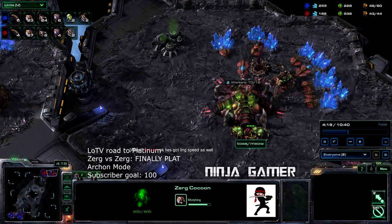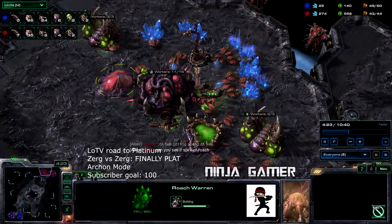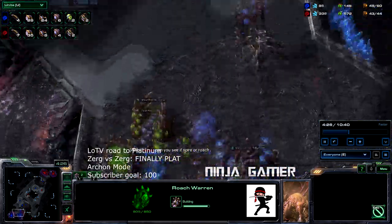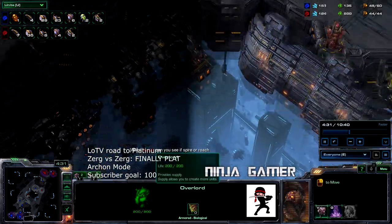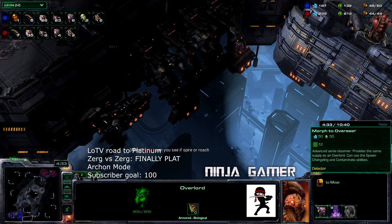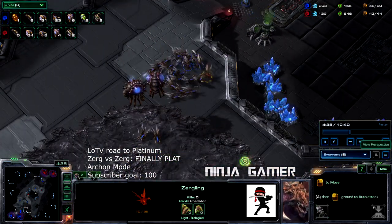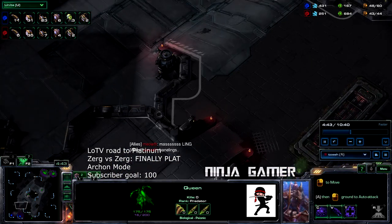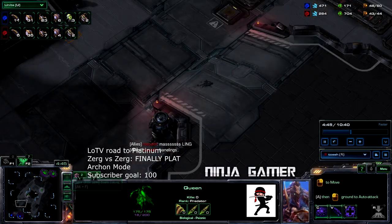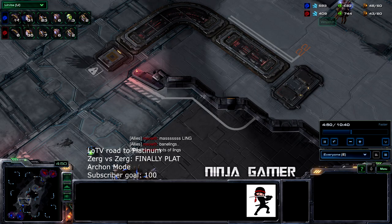Oh, so we're not going Mutas — we're going Roaches. We don't really know what he's going. He's asking if it's a Spire or a Roach, so I'm assuming I'm going to create an Overseer and sneak peek. A hero Zergling goes in — oh, he didn't make it. I guess I saw a bunch of Zerglings and Banelings, but he didn't really make it that far in there. For shame.